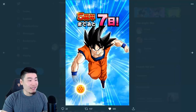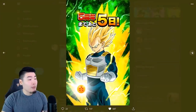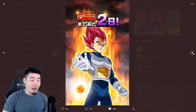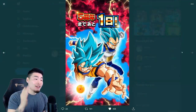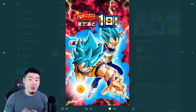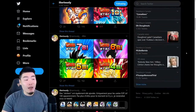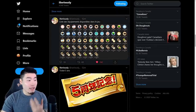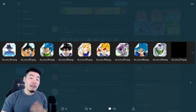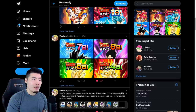Finally, we have the countdown screens leading up to the five-year anniversary, something we've had for a couple years now. The first is a base form Goku for seven days left, then base form Vegeta, Super Saiyan Vegeta, Super Saiyan Goku, Super Saiyan God Goku for three days left, Super Saiyan God Vegeta for two days left, and for the final day we have Super Saiyan Blue Vegeta and Goku — which makes sense because it's confirmed the Dual Dokkan Fest will feature Super Saiyan Blue Vegito and Super Saiyan Blue Gogeta. We also got a new logo for the five-year anniversary — I believe it's a Super Saiyan Blue Goku.